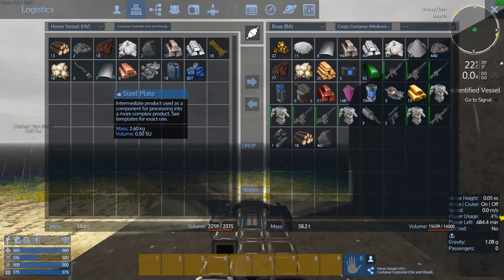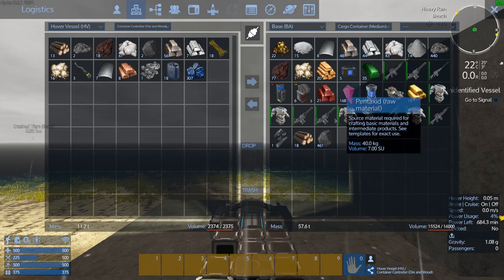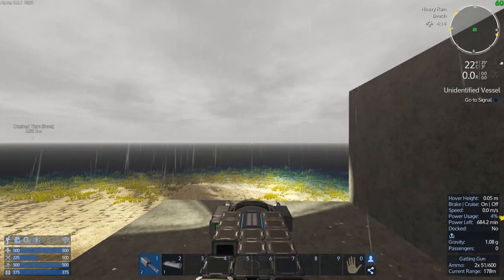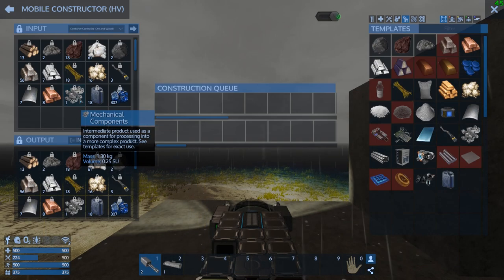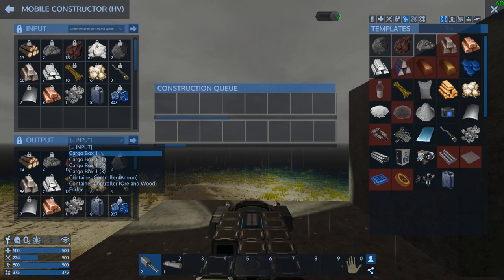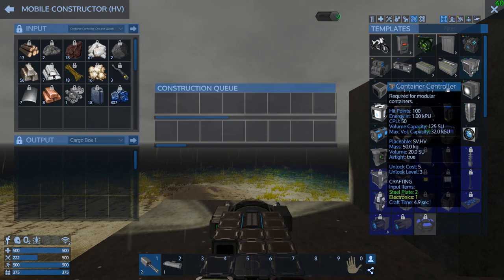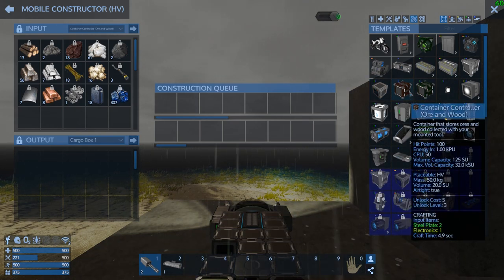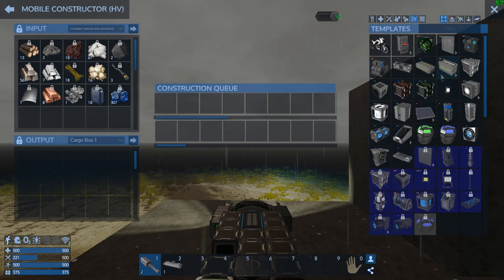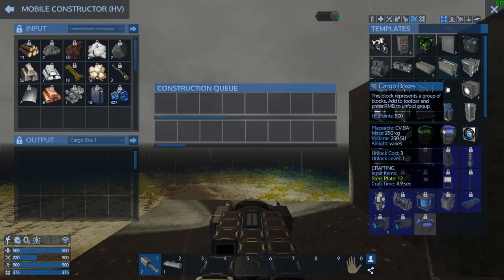Do we have enough to make another large cargo box? We can grab a little bit of that — that should do it. Let's make a... wait, can it? Let's see. I think we can do it. We could output to one or the other. We need a base cargo container — that's SV/HV only. So we've got to do one of these cargo boxes again. Let's throw another one of those down — it obviously needs it.